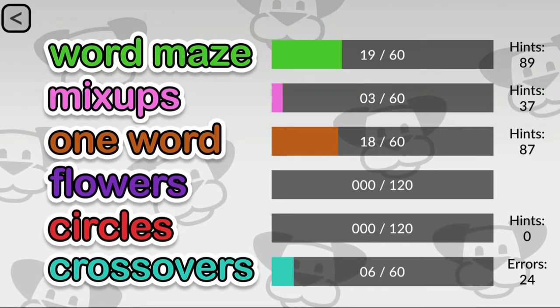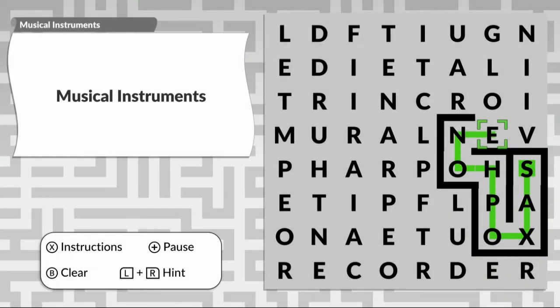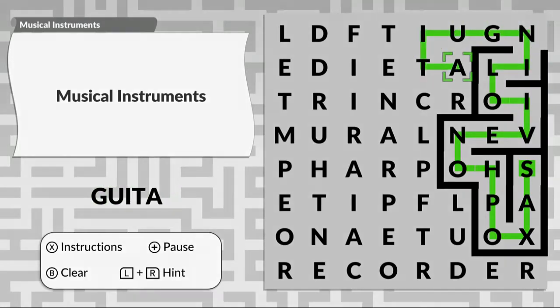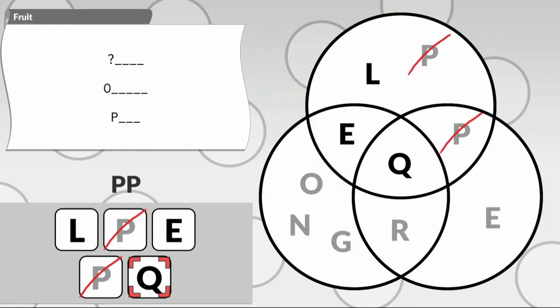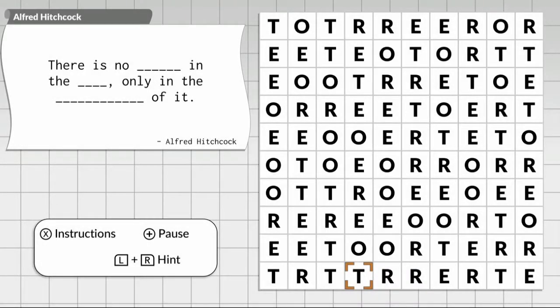Beyond that, the game has six different types of word puzzles — pretty much none of which you'd find in retail word puzzle books. They're all unique and have a certain level of challenge, from the easier word maze puzzle that combines a word search and a guessing game, to the more complex circle puzzle that has you adding letters, unscrambling words, and overlapping letters across several words at the same time.